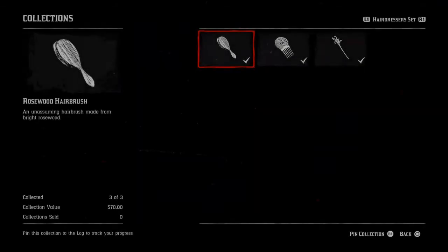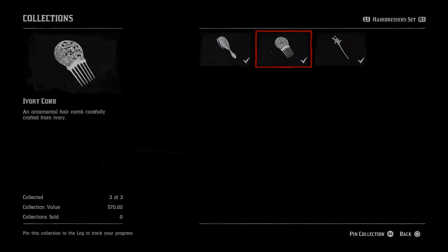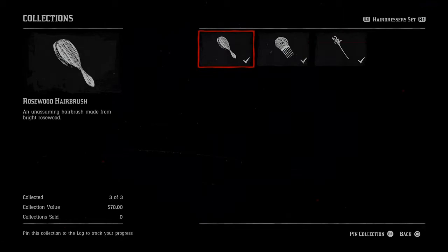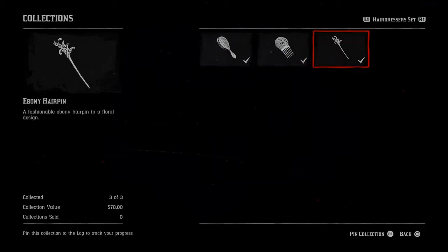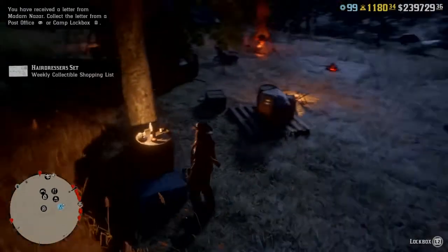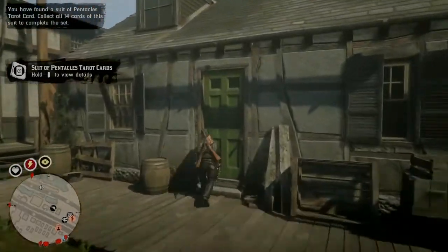As you can see: ivory comb, ebony hairpin, rosewood hairbrush — all glitchable. It may change, but we know how it goes. For today it's glitchable.